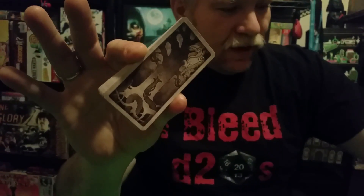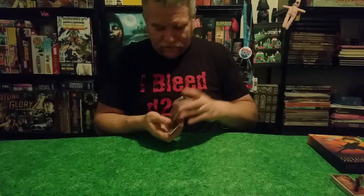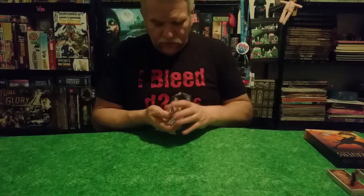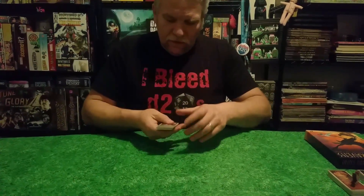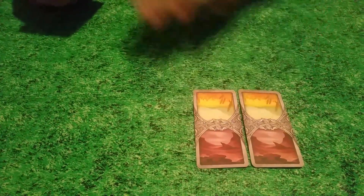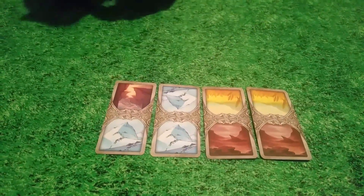This is the land deck. In a standard game you use 16 cards — I'm not going to place all 16 out right now. You shuffle the cards up, as you do in any card game. You lay out however many cards you choose: 16 to start, or fewer for a shorter game or more for a longer game, adjusting how many cards you put down.